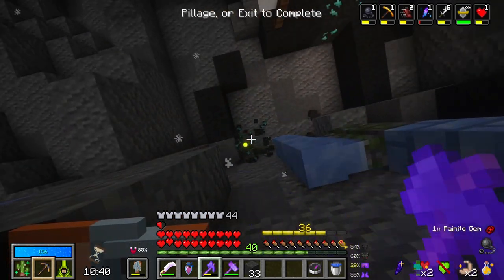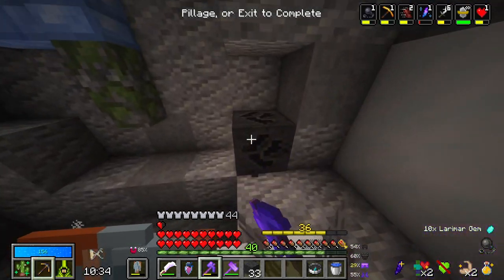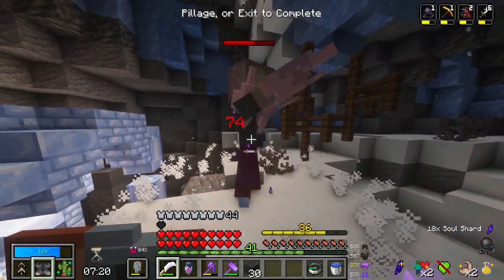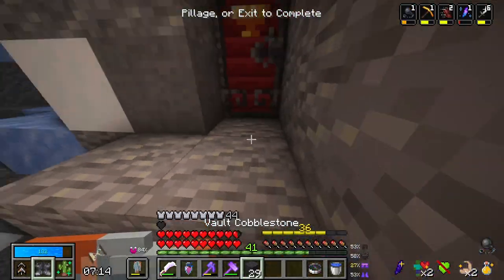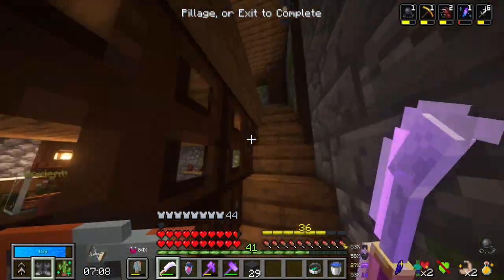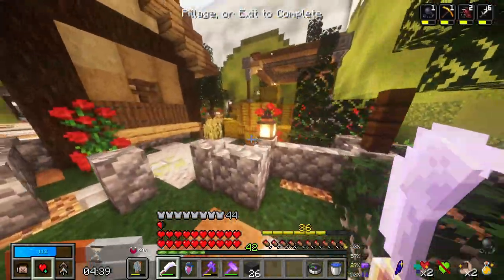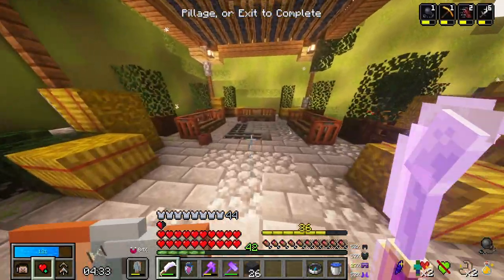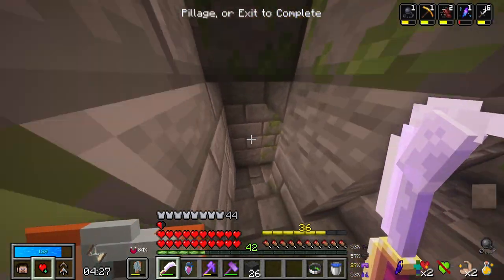I'm hoping that these guys are giving me a lot of XP because that would be really nice. Not a dungeon door, but this thing — let's see if there's anything. Nope. A village room. I don't think I could actually find a dungeon in here, but if it's a living chest dungeon I might go ahead and loot it, but if it's not, I'm immediately out. It is a living chest. I do need the knowledge, so I might loot some of it.